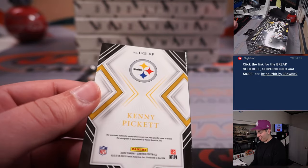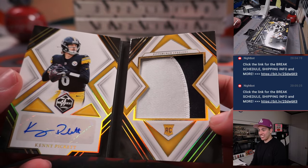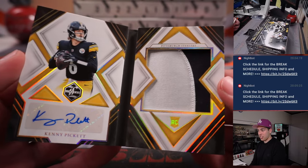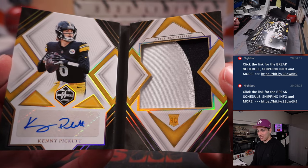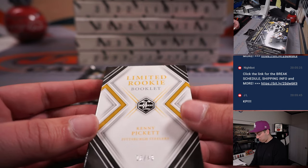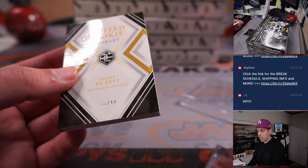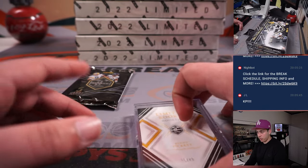Oh look at that — Kenny Pickett booklet! Out of 49, number 16 out of 49. That's the guy we're looking for, right? Pittsburgh is a random number block — that's 16 out of 49 — going to James. Getting the Kenny Pickett booklet Limited Rookie Booklet — beautiful hit there.